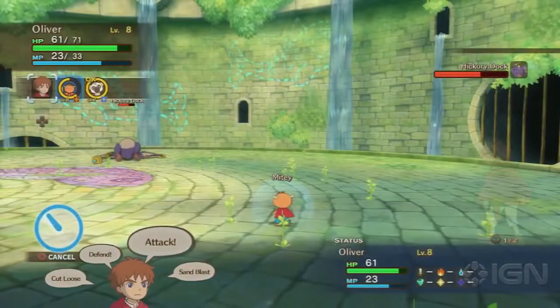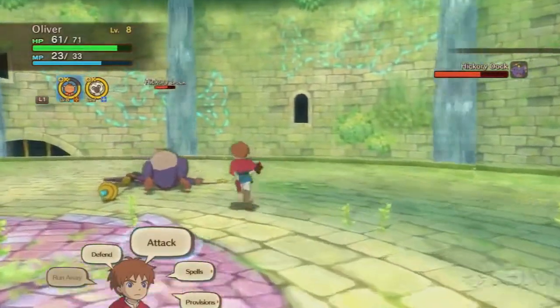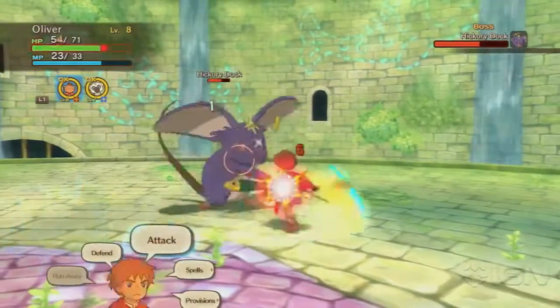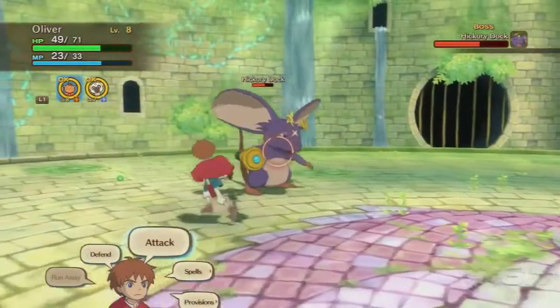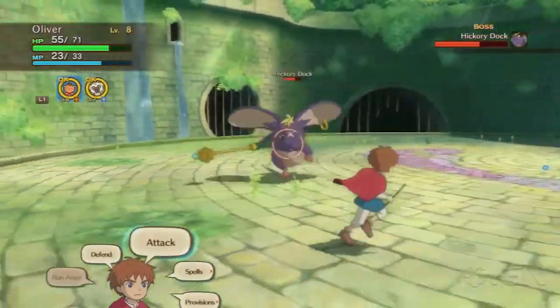So when he goes down for the count, you'll want to either run over and attack him — which won't do as much damage, as you'll see here it only does 1 or 2 hit points per strike — or as it moves forward, you'll want to attack him with magic or with the attacks of either of your familiars.